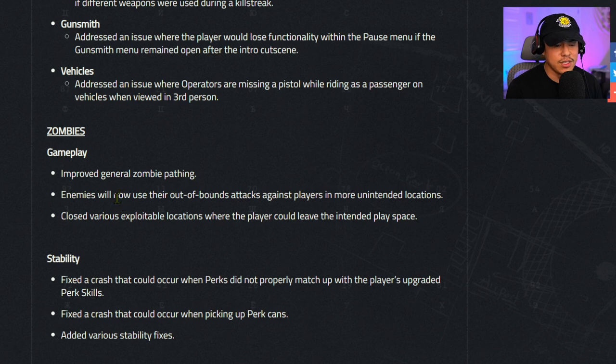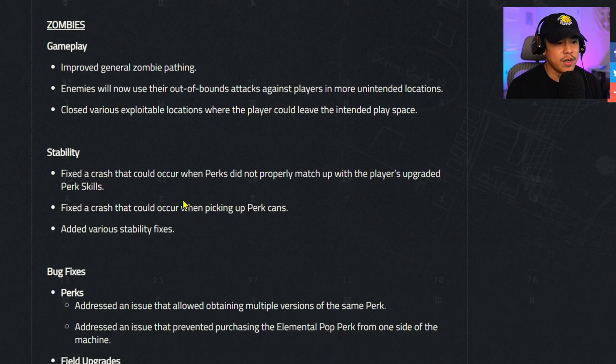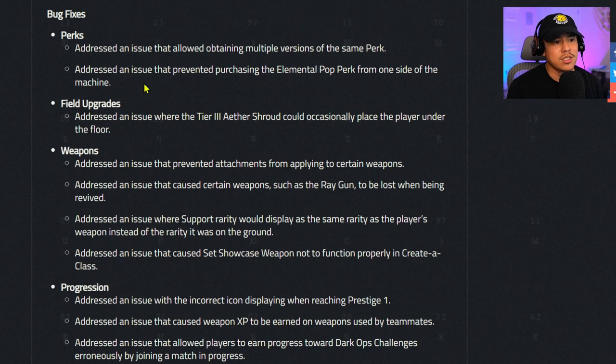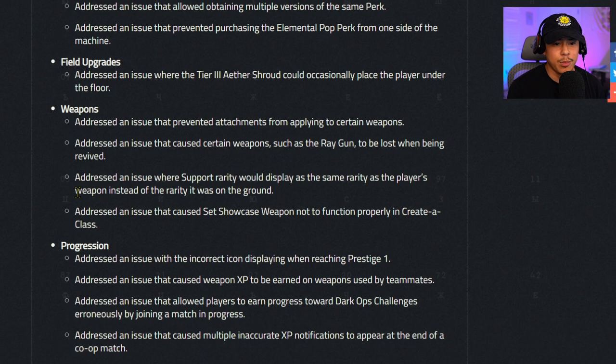Zombies — gameplay: improved general zombie pathing, enemies will now use out-of-bounds attacking against players in more unintended locations, and various exploitable locations have been closed. Stability: fixed crashes related to perks not matching upgraded perk skills and picking up perk cans. Bug fixes — perks: fixed obtaining multiple versions of the same perk, purchasing the elemental pop perk from one side of the machine, and the tier 3 ether shroud occasionally placing the player under the floor. Weapons: fixed attachments not applying to certain weapons and the ray gun being lost when being revived.